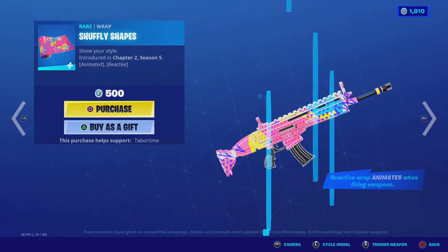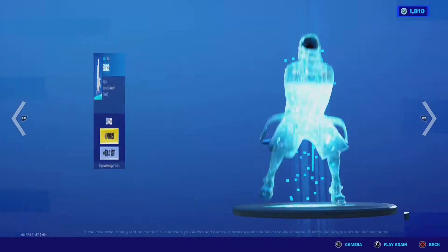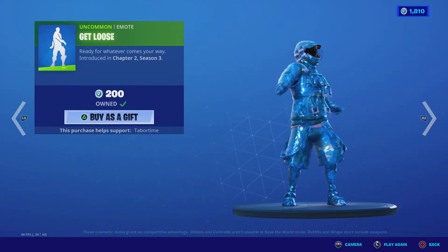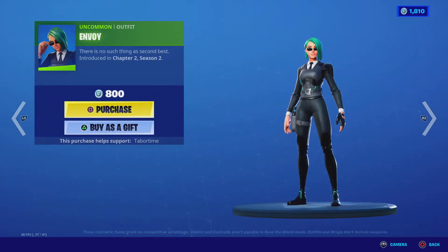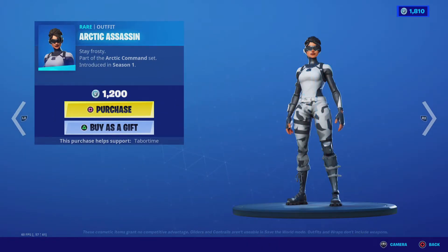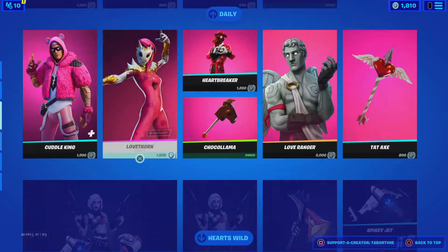Shuffle Shapes — reactive and animated. Bouncer. Get Loose. Envoy. Arctic Assassin. Cuddle King. Everything is still here.